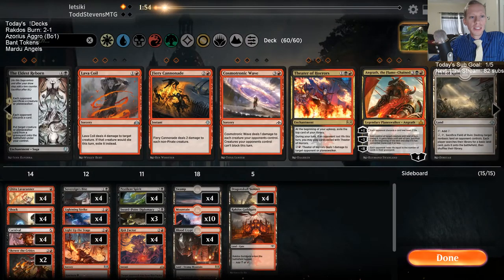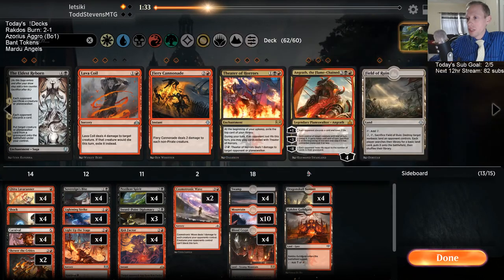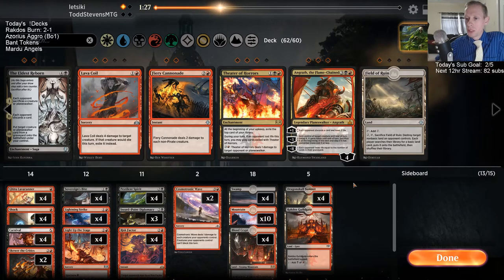Leonidaskin with that Twitch Prime sub — saying cool deck, I love it, sorry I missed that. Two subs on the day. Let's get this Cosmetronic Wave — that seems like a pretty cool card with Pestilent Spirit. Wild Growth Walker is a huge problem — we were just dead, we couldn't deal enough damage to our opponent.